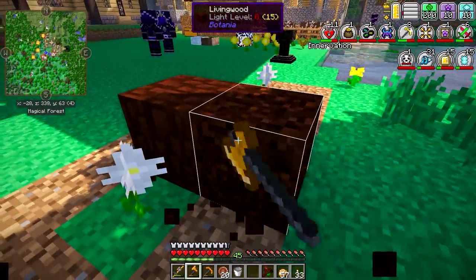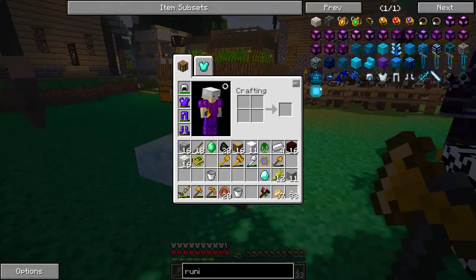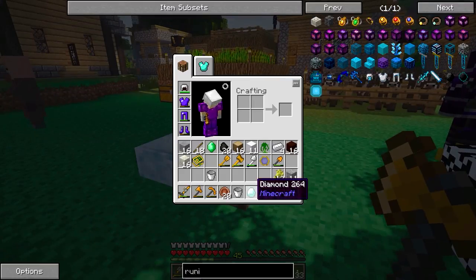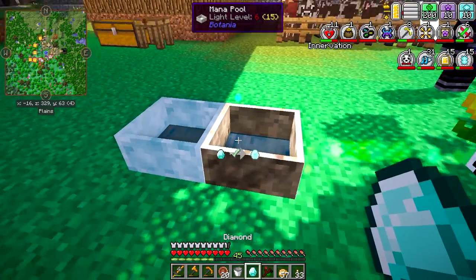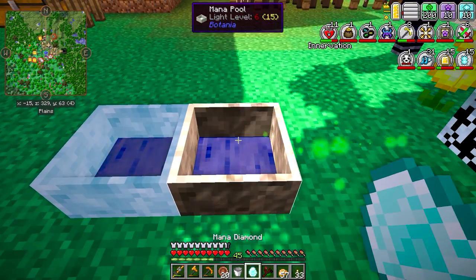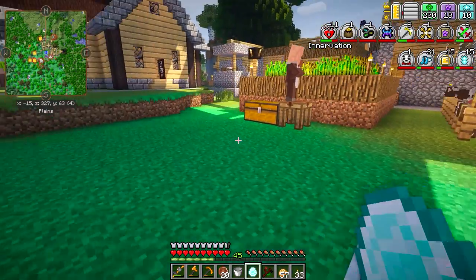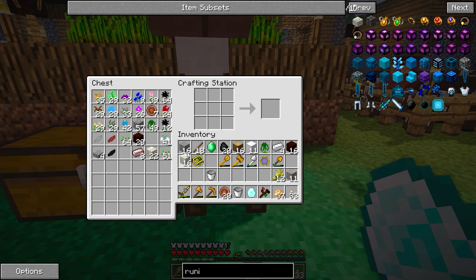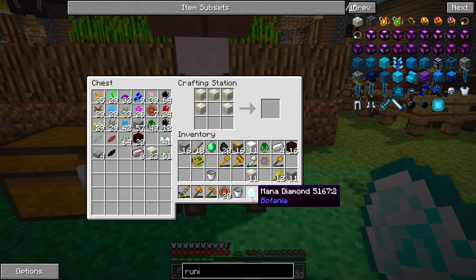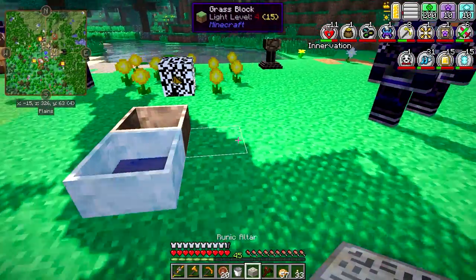In today's episode, we're going to be working on a few additional things, starting out with making the Runic Altar. What we'll need is a Mana Diamond or a Mana Pearl. You get one of those by simply throwing a Diamond or an Ender Pearl into a Mana Pool, so that's easy enough. Then you take Living Rock and put it in there, and that will give you the Runic Altar.